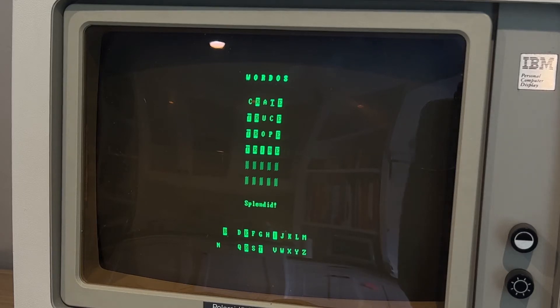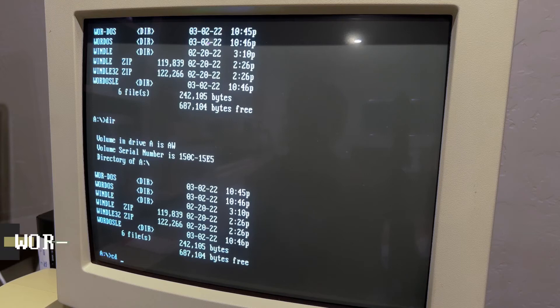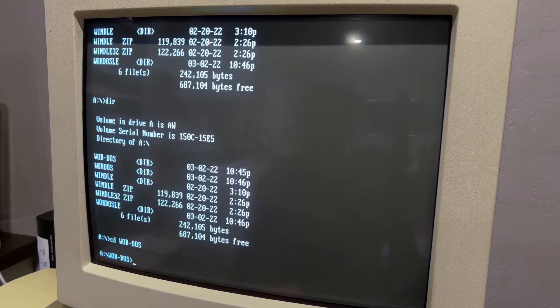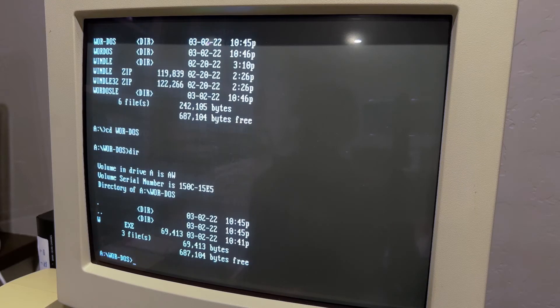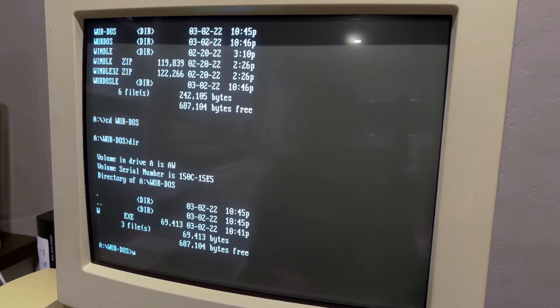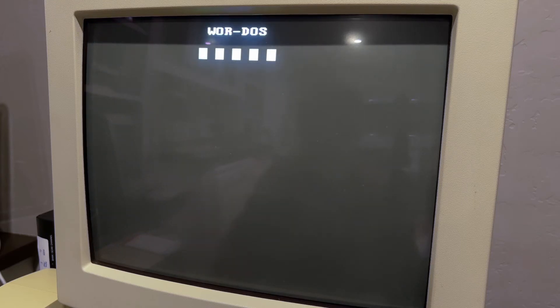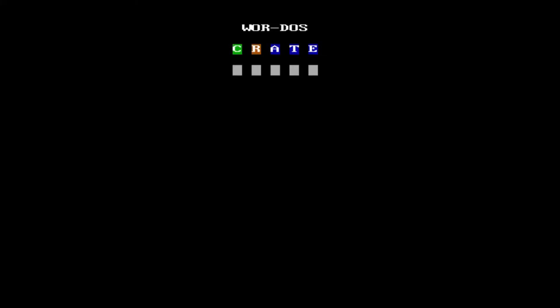The next Wordle is also called WordDOS but with a hyphen, like MS-DOS. Written in C, it's slightly bigger at 68k including the dictionary. For whatever reason, the dictionary seems to lack a lot of words that I've tried, but on the plus side, it does in fact handle repeated letters correctly.